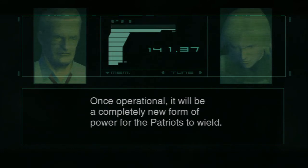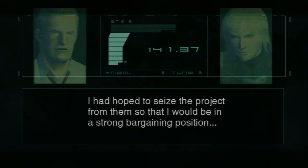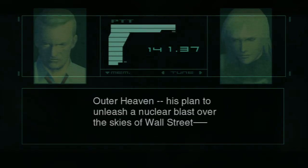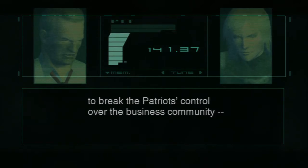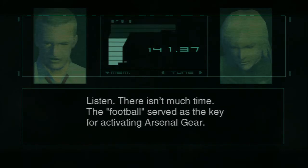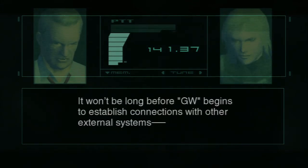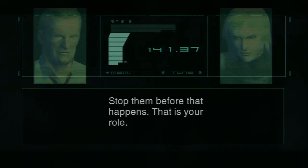Once operational, it will be a completely new form of power for the Patriots to wield. 'I had hoped to seize the project so I would be in a strong bargaining position, to trade my way into their ranks. But Solidus preferred rebellion.' Outer Heaven plans to unleash a nuclear blast over Wall Street to break the Patriots' control. 'The football served as the key for activating Arsenal Gear. It won't be long before GW begins establishing connections with other external systems. Stop them before that happens — that is your role.'